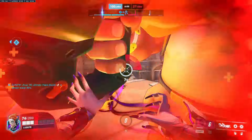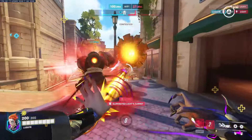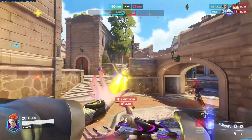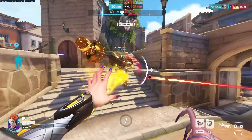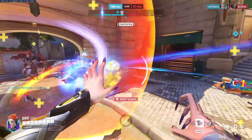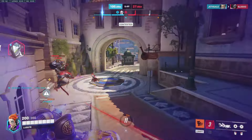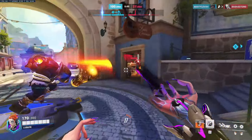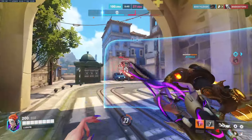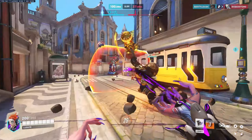Combining click healing with a healing orb allows your team to endure damage thresholds that other supports just can't sustain. Now that her damage orbs charge her resource meter, there are more opportunities to throw them in. Throw a heal orb when you need a maximum burst of healing to sustain yourself or a target, or if the target is out of reach. Otherwise, utilize damage orbs to gain ult charge, top off your heal meter, and tickle the enemies.